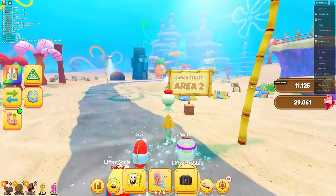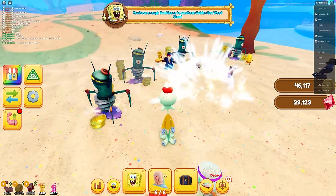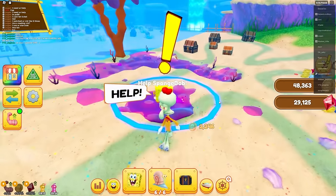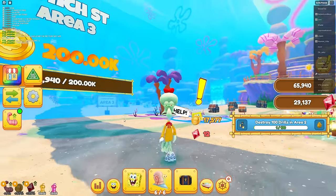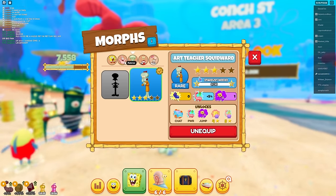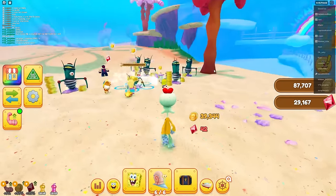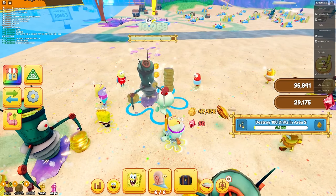Now let's teleport back and start getting tons of coins - I need 200,000. Everyone's grinding over here. Oh wait, there's quests to help Spongebob, but that's only a one-star morph. I have Squidward which is a three-star and gives me a lot of stuff. There's different Mr. Krabs morphs and everything - looks like I have the best morph.